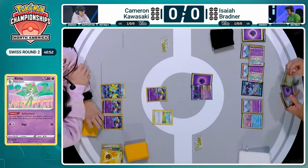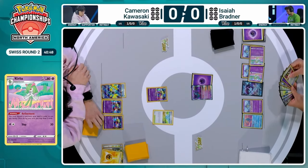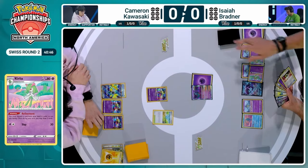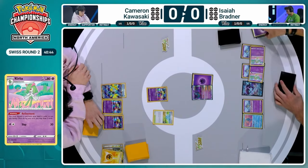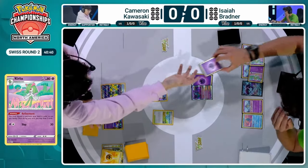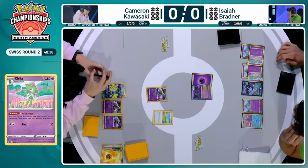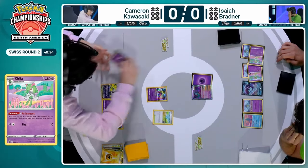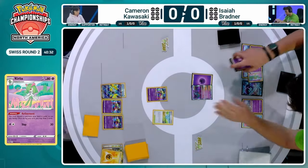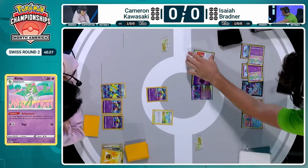That's exactly what Isaiah is doing here — these refinements drawing into additional cards, discarding those energies into the discard pile. That's what we need to be seeing. Getting that psychic energy is so clutch — it's how Gardevoir works. Now with two more in the discard pile, we could see the Gardevoir EX hit the board, power up the Flutter Mane, and start taking prizes while denying abilities.